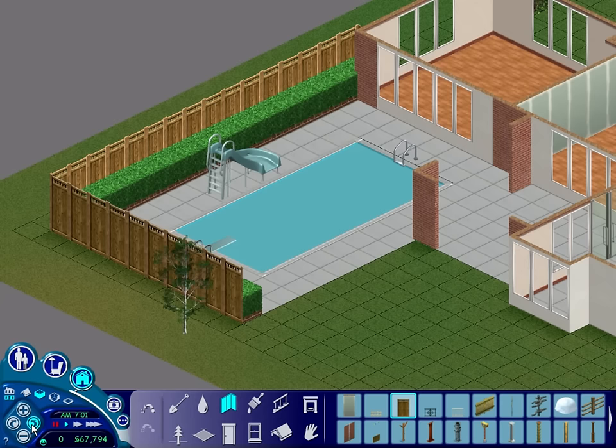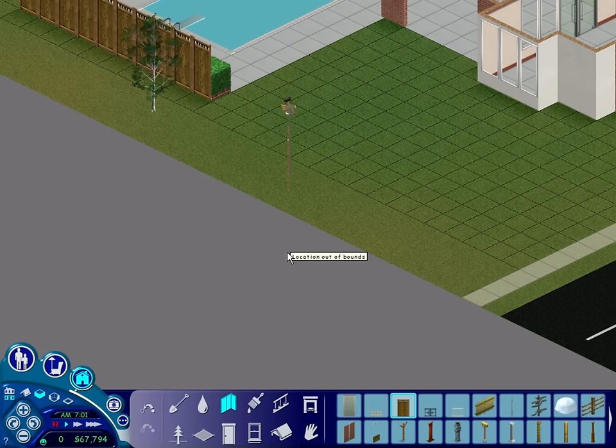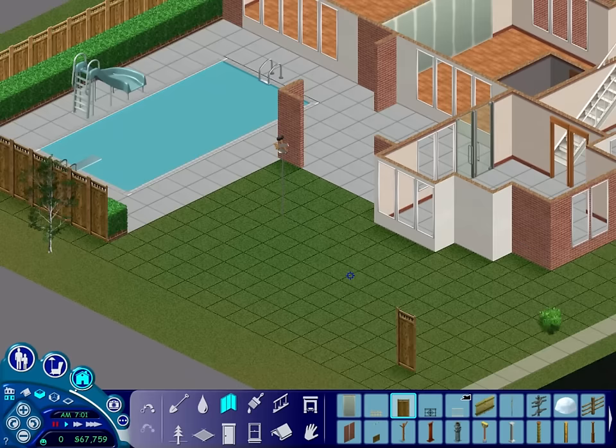Back garden — look at that, that's great! Location out of bounds. Not if I do move_objects on — now I can build anywhere except for the very border. Look at this, I can build over the road as well — how fun is that? Anyway, whoops, get rid of that. I like the pool area, actually — that's quite cool.